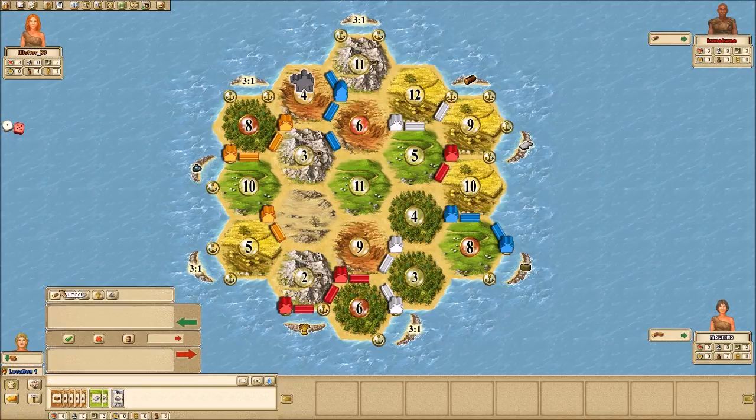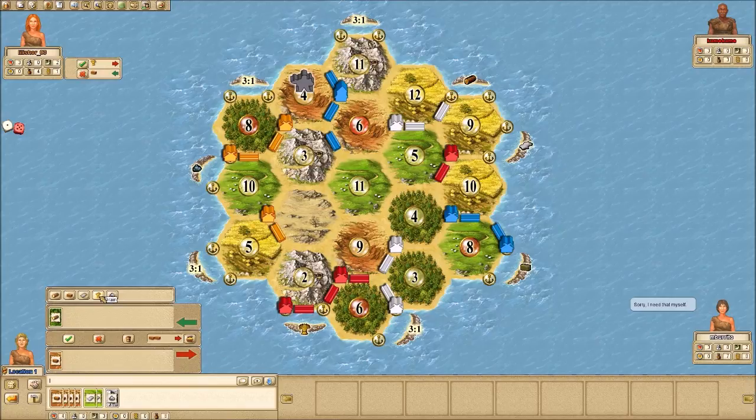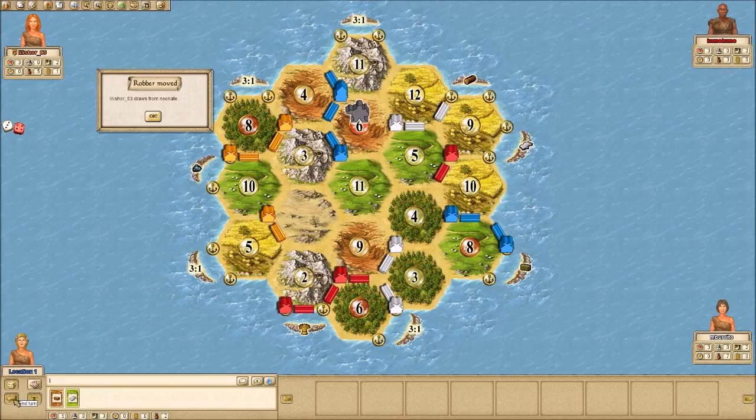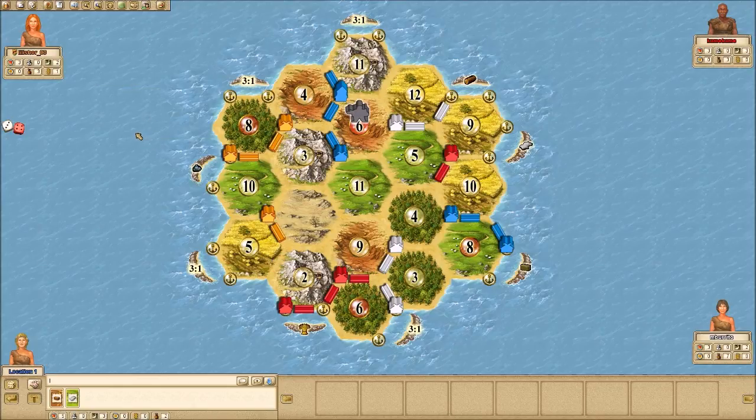I roll a 6, giving me a ton of brick. White wants a brick for a wheat — I'll do that. I trade two-for-one and settle the 3-6, giving me five points — another way to get more ore. I think I'm taking a pretty commanding lead. No matter where you put the robber on me, I have another way to produce. My wheat is probably the weakest spot, but I can turn bricks into wheat if needed.